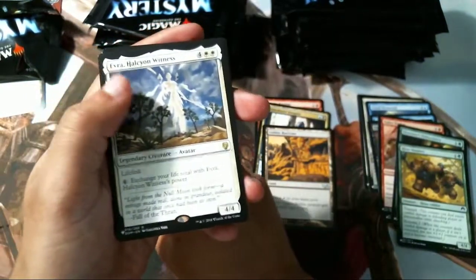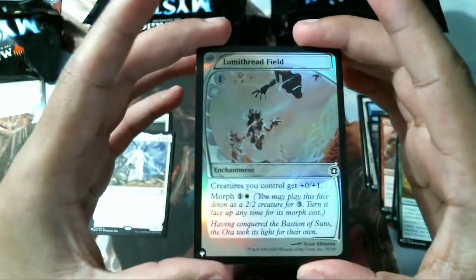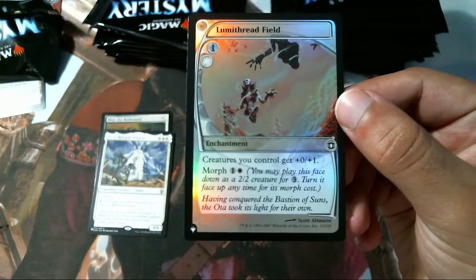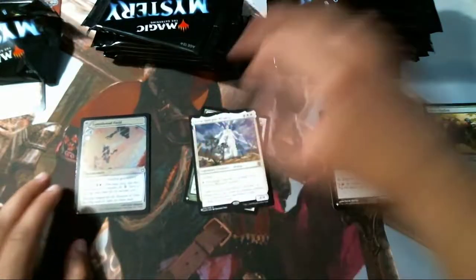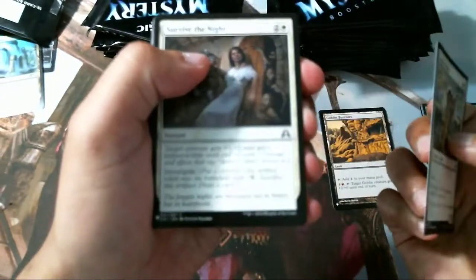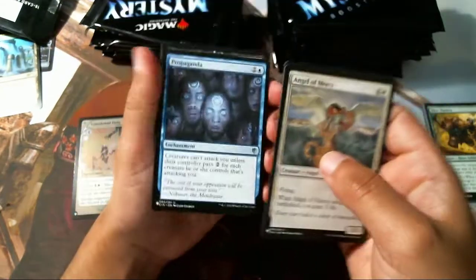We got Reese the Redeeming, Evra, and a foil card from Time Spiral. Comments, uncommons, rares, foils — you get 24 packs in this box, there's almost 2,000 cards in the pool that you can get altogether.